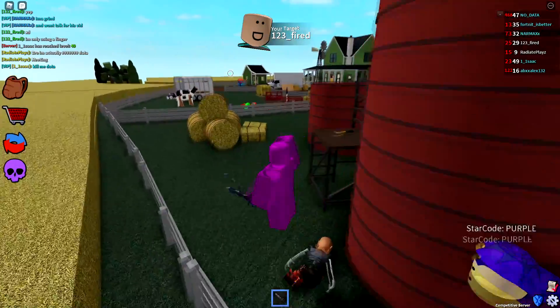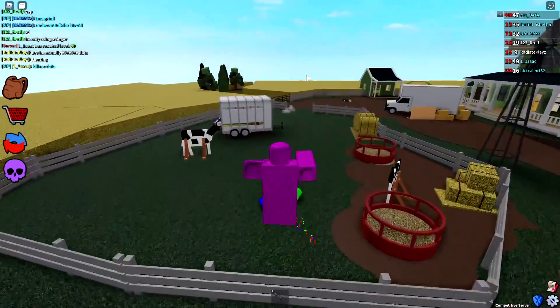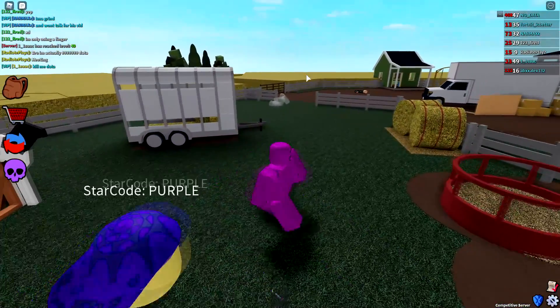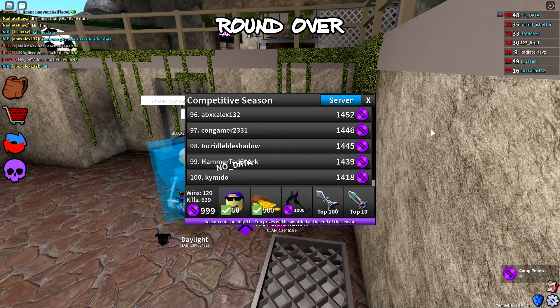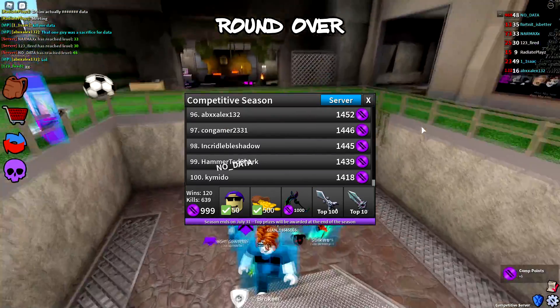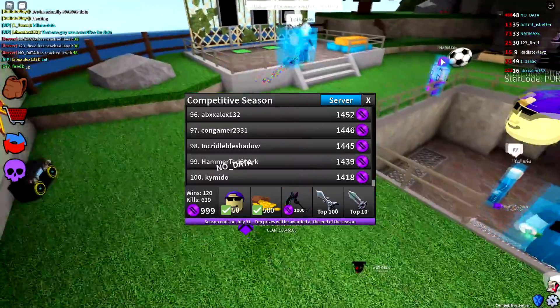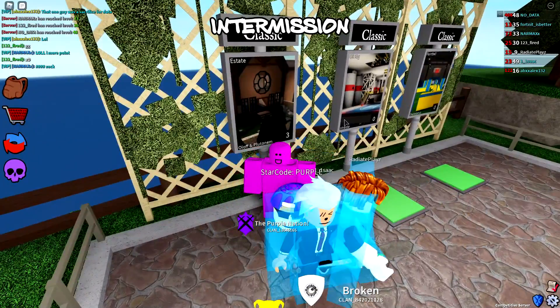Alright, I got that kill! If I get this next kill I'll get five points, which is not six but I'll take it. From downtown — yes! We got that kill, so that's five points total. We're now at 999 points — we just need one more kill and we're guaranteed the Rainbow God!